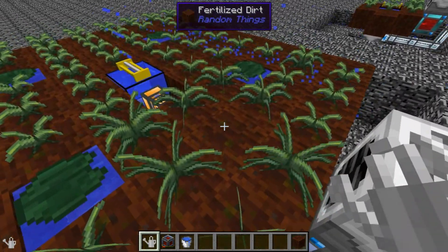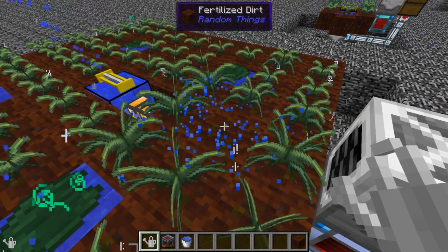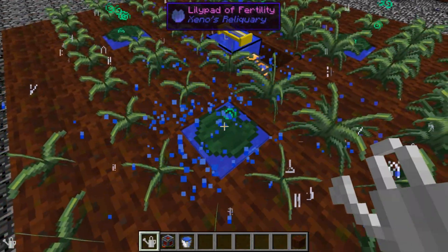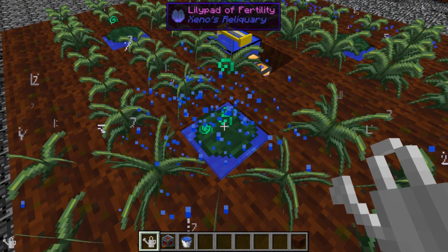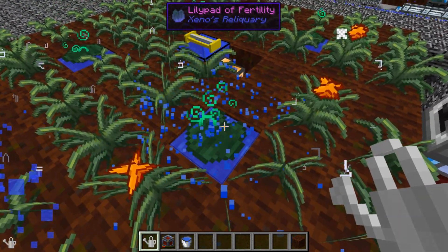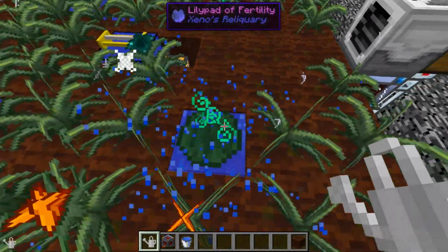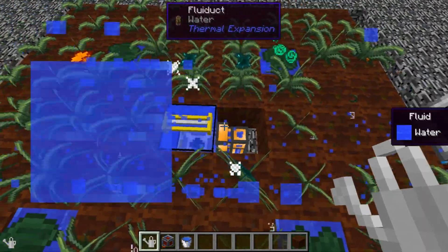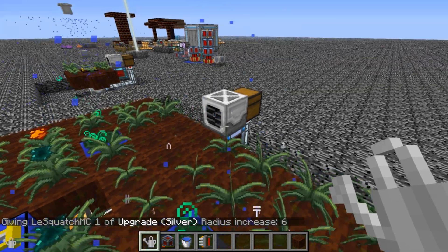There we go, it harvested the first one. I'll turn my particles on and you can see all these lily pad fertility effects. The watering can also works on these, which speeds up the growth of the entire area - you can see it's much faster now and it affects a 7x7 area. It doesn't increase the speed of other lily pads because that would stack cumulatively and everything would instantly grow, so it doesn't do that. As you can see, the harvester is only harvesting in a 3x3 area in front of it. So we will need a radius increase of 1, 2, 3, 4, 5, 6 - we need the silver upgrade for this.